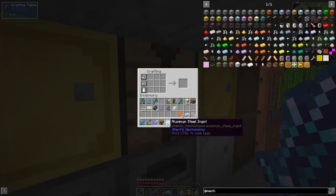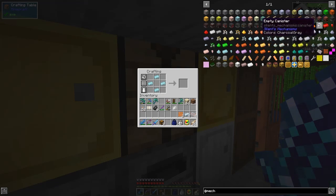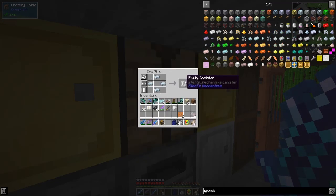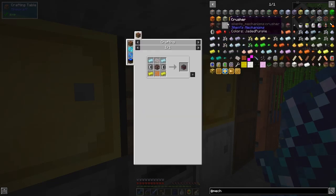We should be able to make these up now. It didn't work — oh, I used the wrong one. You see, aluminium steel, yes — it doesn't make sense but that's the right one. So now we should be able to do the refinery.